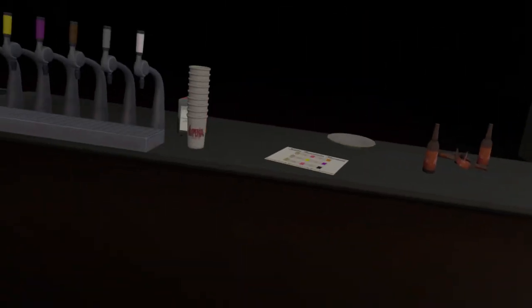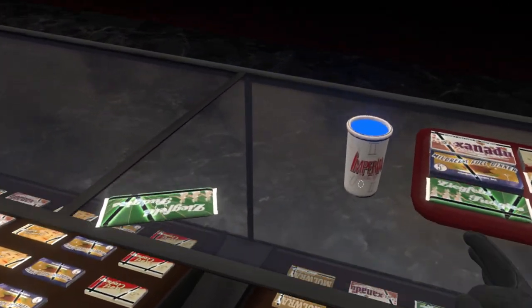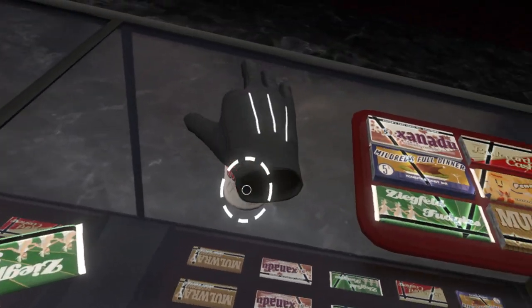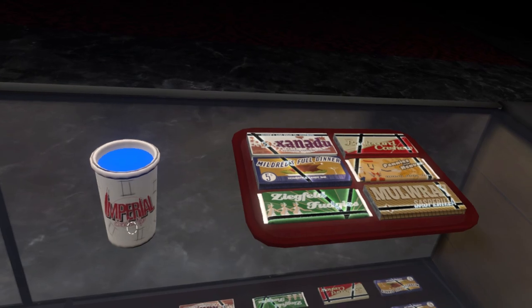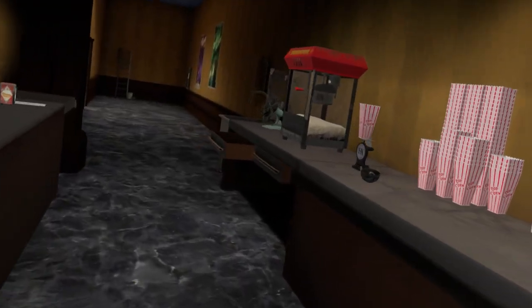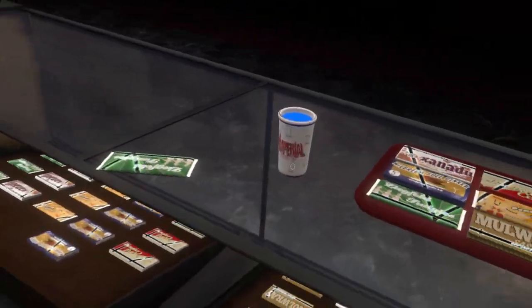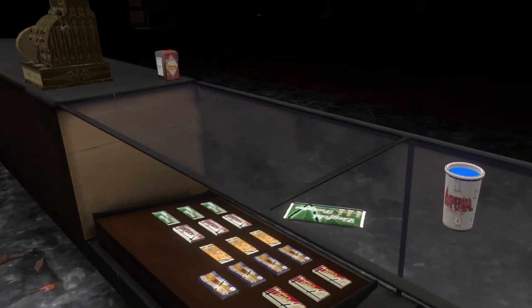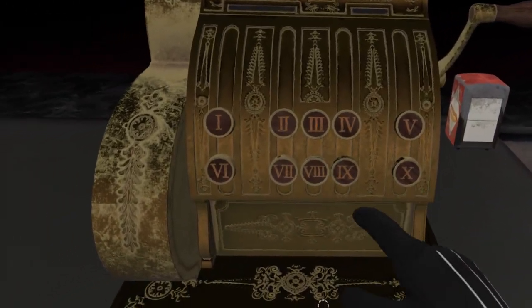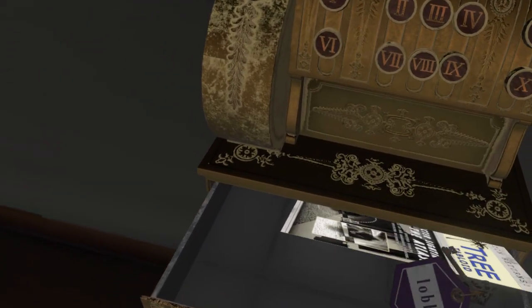You can see it says 9 there, 2 here, and 6 here. So popcorn is 9, candy is 6, and that one is 2 — giving us the combination 9, 6, 2. Boom.